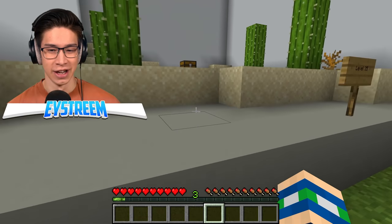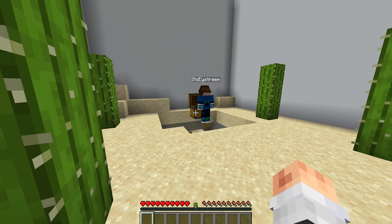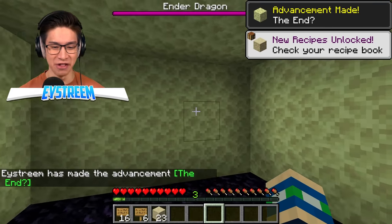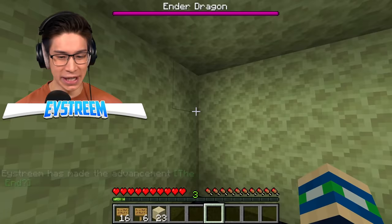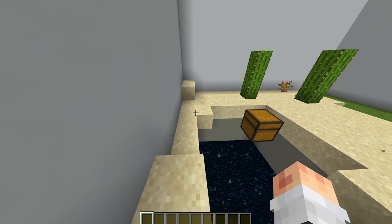Level 34. Here we go. We got a trap chest here, so I'm just going to open up. I assume it's going to explode or something. Here we go. Open the chest. What? Did you see the end? I'm literally in the end. Did TNT just go with you as well? It did, but it didn't kill me. And now I'm just stuck in the end here. The area that it took you down was huge. And there's a TNT. And there's an end portal.